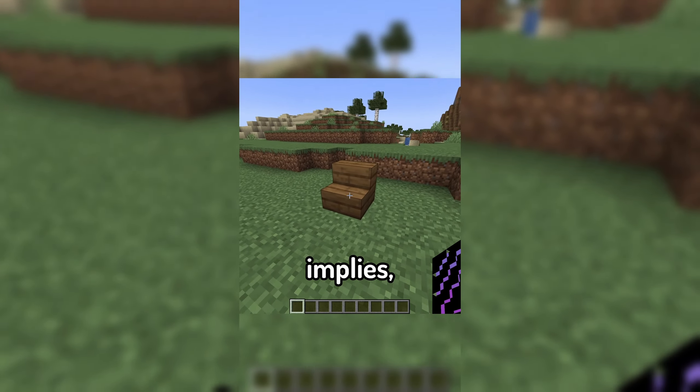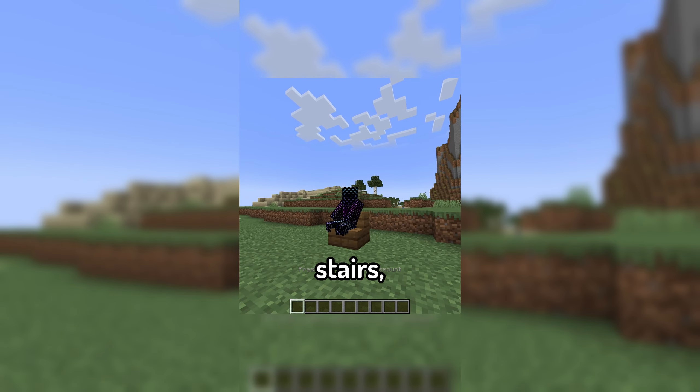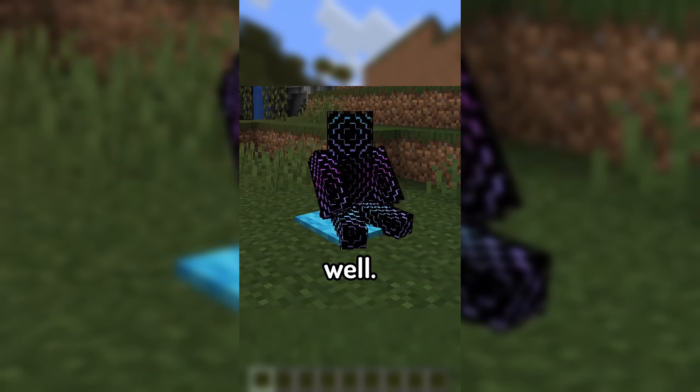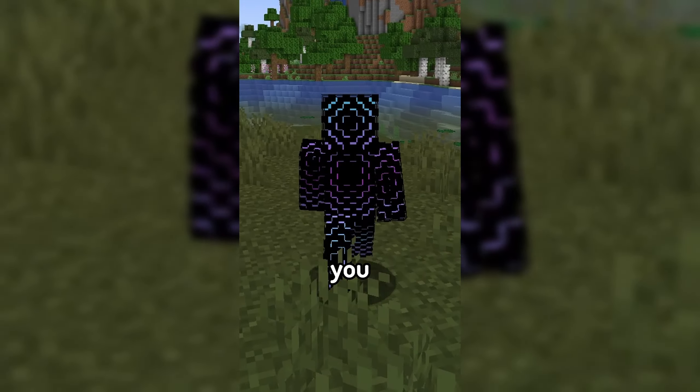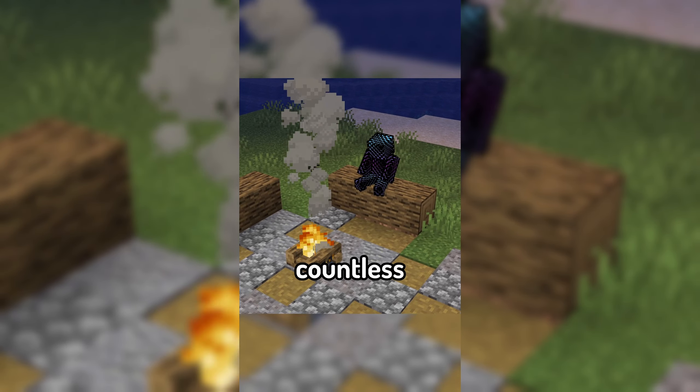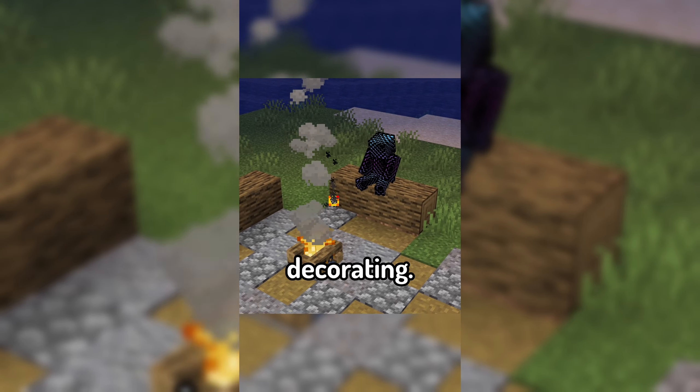As the name implies, the mod allows you to actually sit down on stairs, but not only this, as you can also now sit down on slabs and carpets as well. If you go into the mod's config, you can actually change this to allow you to sit down on anything, opening up countless possibilities when it comes to decorating.